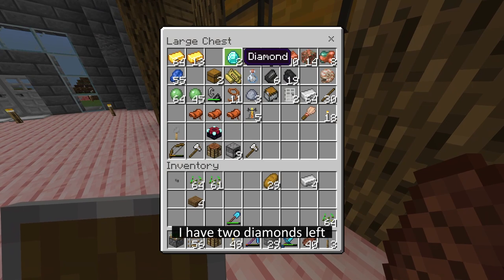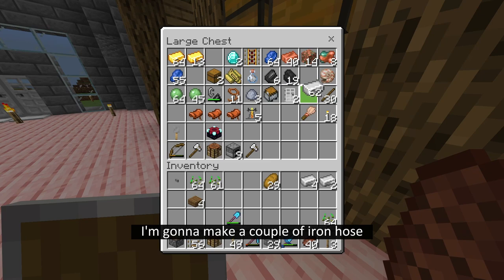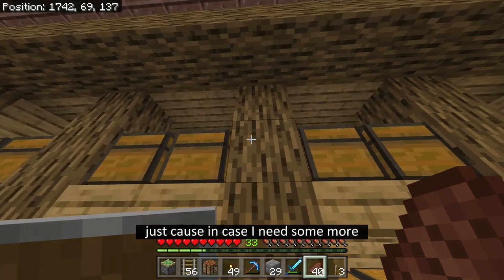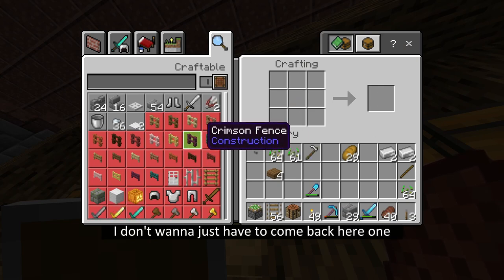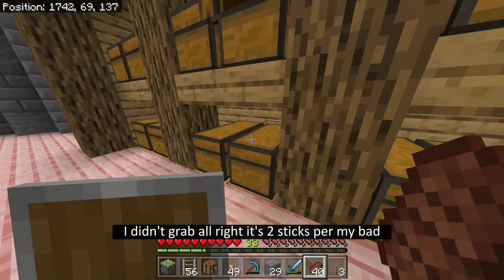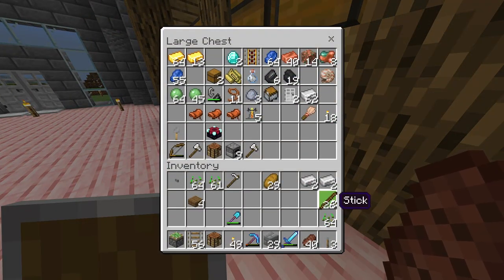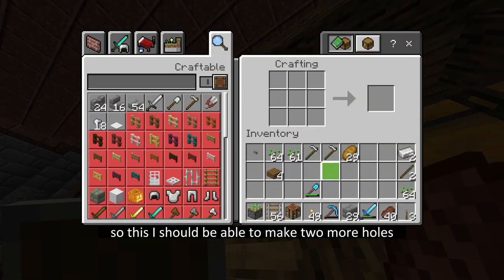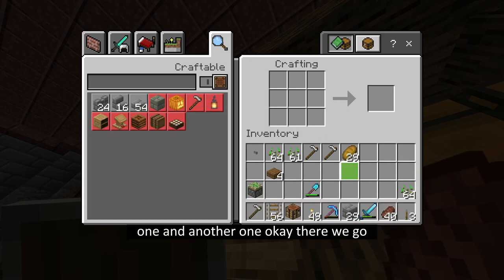But let's see, I have two diamonds left and some iron. I'm going to make a couple of iron hoes - I'm going to make three of them, just in case I need some more and I don't want to have to come back here. Oh I didn't grab - right, it's two sticks per. My bad. One, two, three. Perfect, so I should be able to make two more hoes. So now I should have three - one, and another one. Okay, there we go.